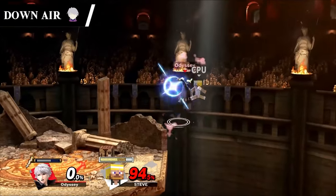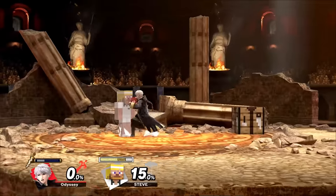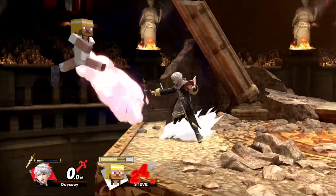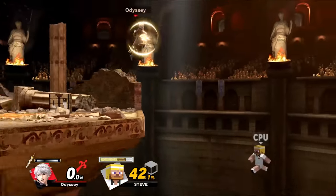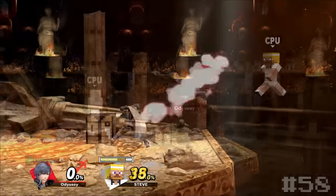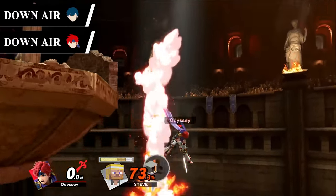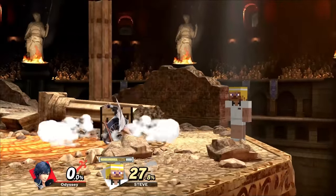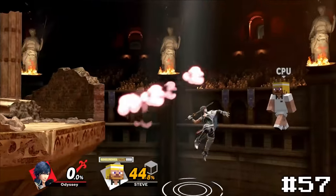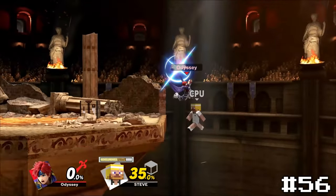Robin's down air Undercut will only spike if he's using the Levin Sword. However, when he does have it, it's basically impossible to miss the pretty powerful spike. Him not always having access to it, in addition to him also having a more exciting one later on, puts us at 58. The final sword slashes for now are Krom and Roy's down air Half Moon. These are both fairly consistent and pretty strong. I'll be giving Krom's 57 since he does have another spike later on, so Roy is able to take 56.